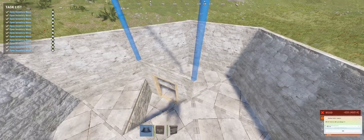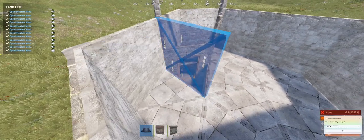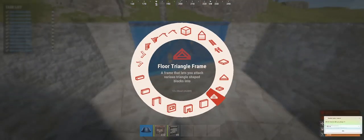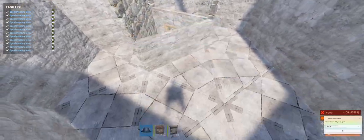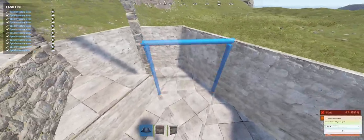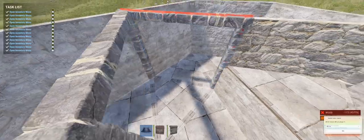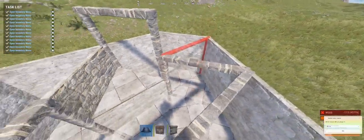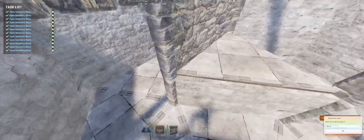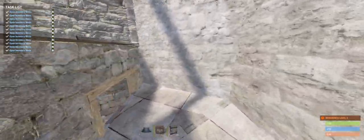Next thing we need to do is build a wall frame here — a full size wall on the side, then build a hard wall. Of course make sure the TC is placed in, and that's going to be our step up. This is going to be one of the rooms where we store our loot, and then we're going to have our other loot rooms. This is the bedroom.